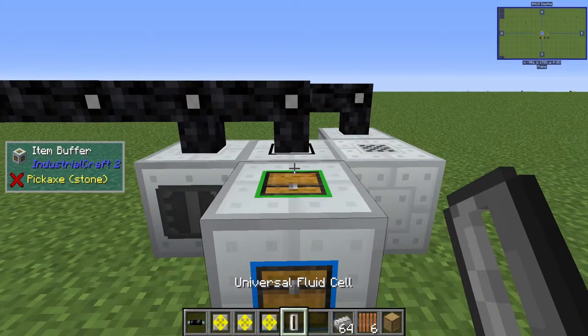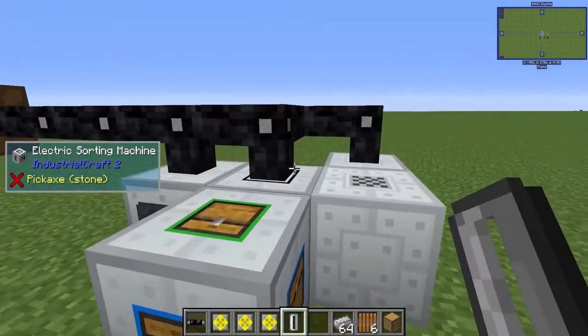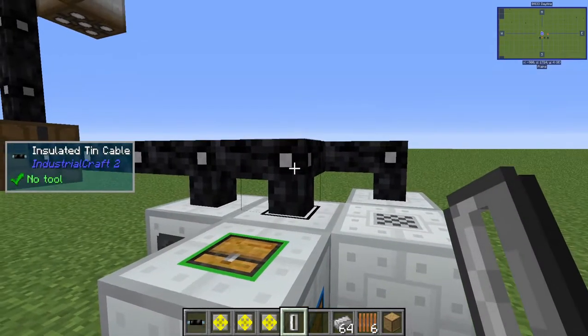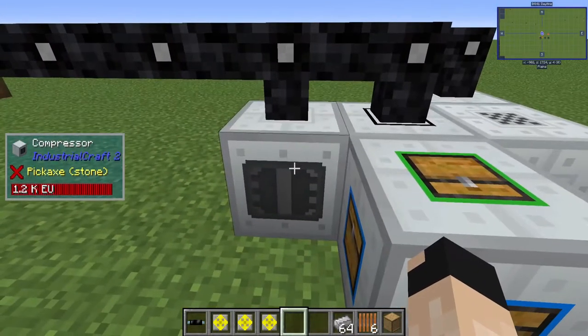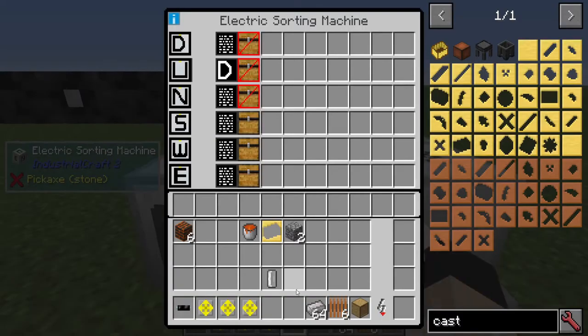Our first step from here is going to be to take a universal fluid cell - you're going to have to create only one in this setup - and run over to your electric sorting machine. You're going to see that it has different faces to it: north, south, east, west, down, and up. I always put my default to up just because there's a cable there. Put your universal fluid cell into whatever direction your compressor is facing - in this case it's actually west, so we want the universal fluid cell facing west.